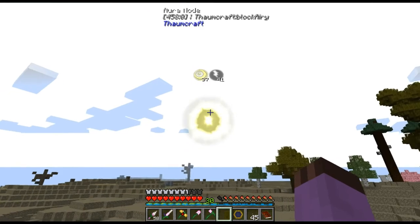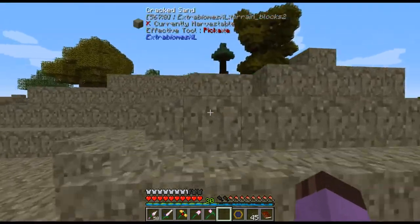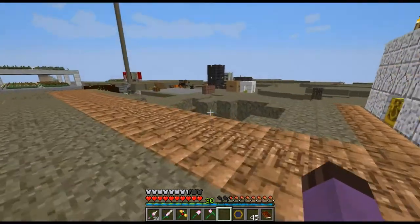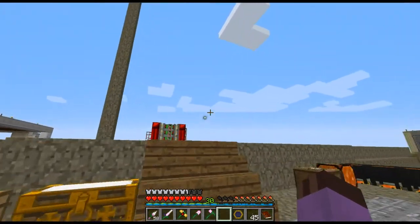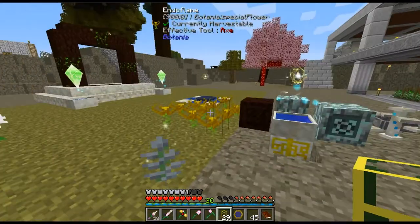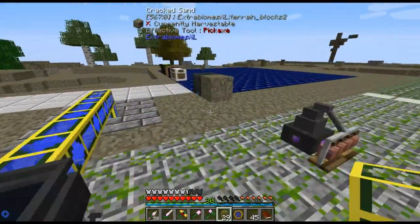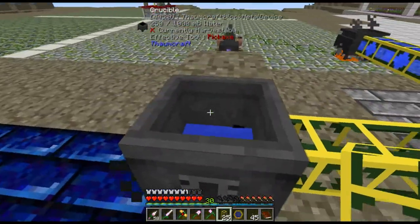When you hover over a node while wearing the goggles, you get a list of the aspects on it. Now that we are wearing these things, when I toss things into the crucible I will see all the aspects inside of it. We have a node right on top of our base too — you've probably seen this thing a couple of times. They are even very faintly visible even when you're just relying on your own sight.